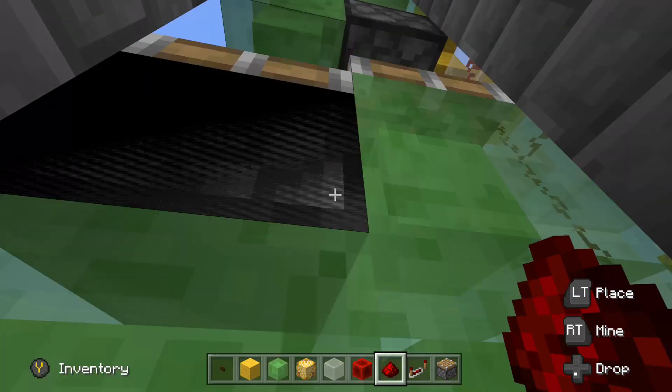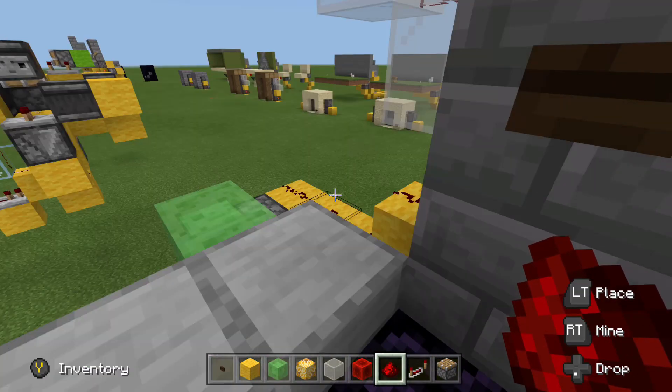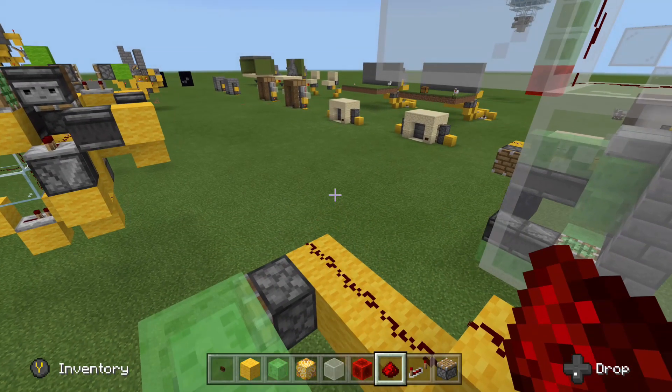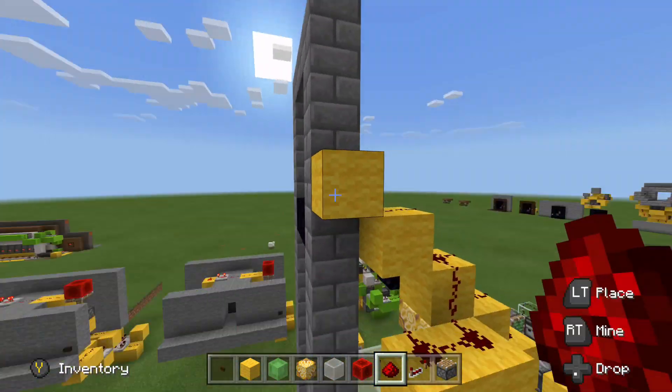So if we press this button, we should see — yep — our flying machine comes back down to us. Now we're going to wire up for the top to call the elevator if it happens to be at the bottom.